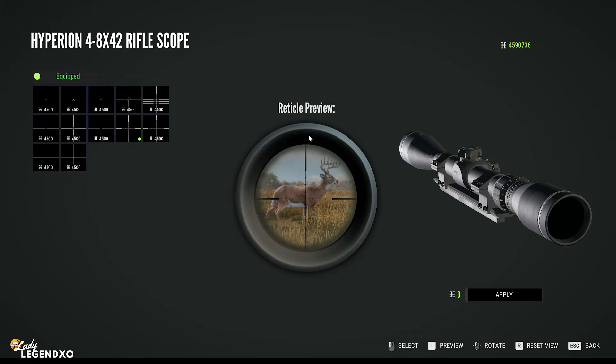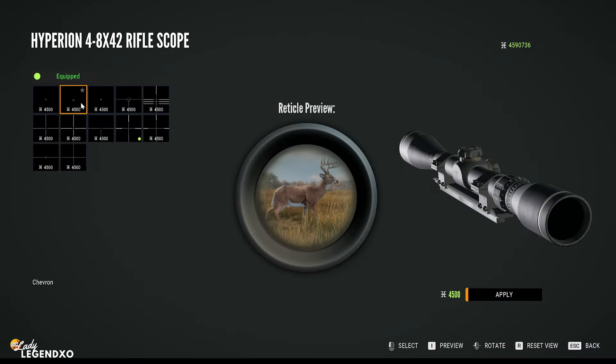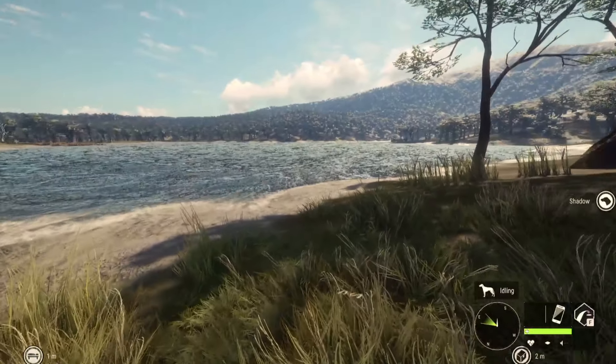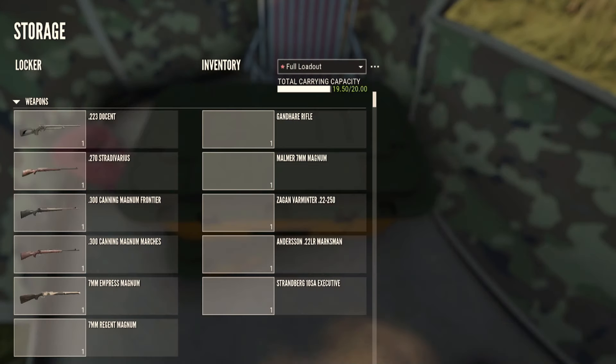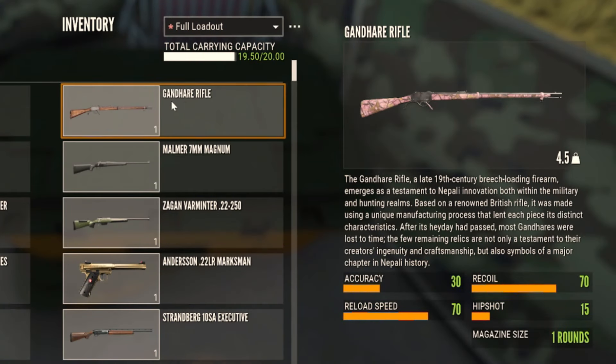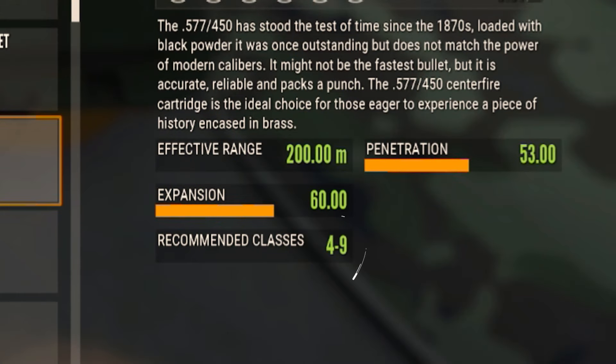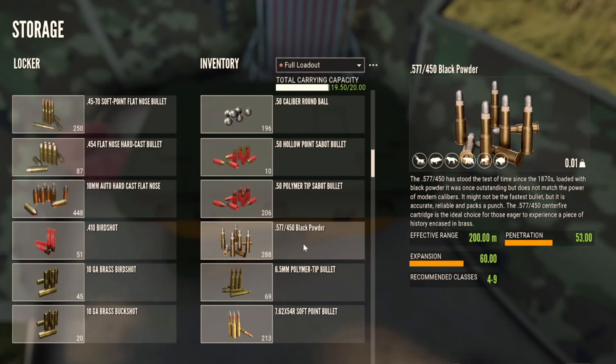Not sure how to do it with a controller but it should say on your screen. Not the cheapest though - $4,500 to change? Also, today we're going to be hunting with the Gandhair rifle because look at the ammo - it's now good for classes four to nine and not four to eight. So we can now hunt class nine species with the Gandhair, and we are definitely going to be doing that today.